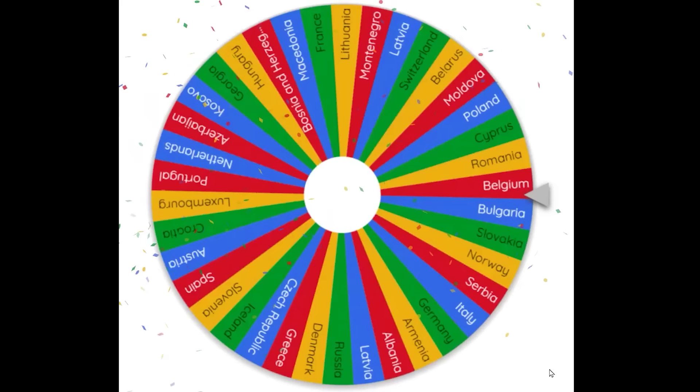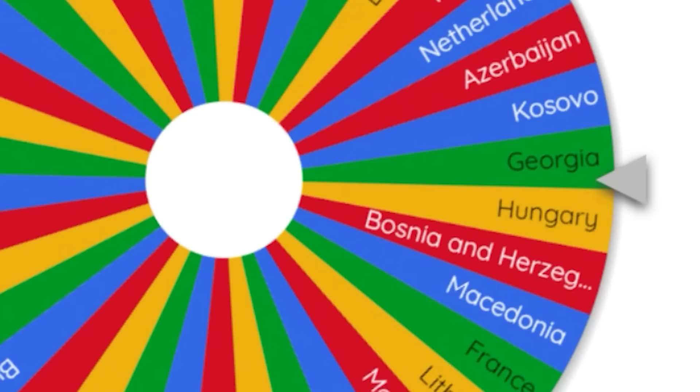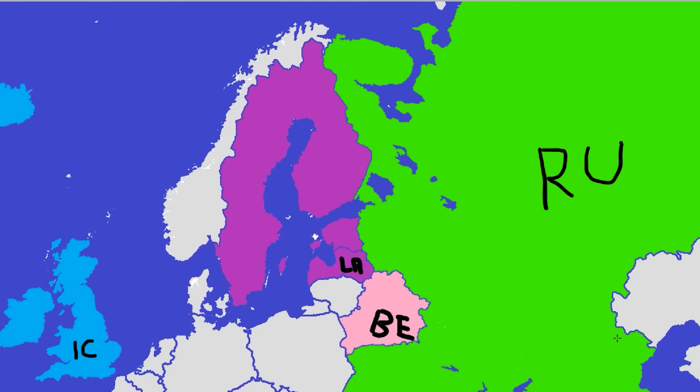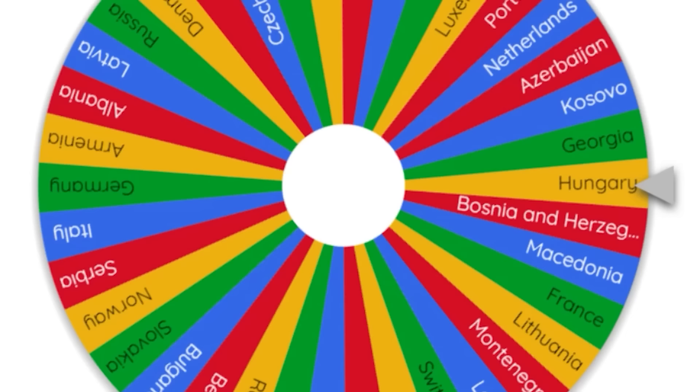Latvia is already pretty powerful, so Latvia is gonna get their first friend, which will make them probably the top nation to beat. It's just gonna be Georgia, so these guys all the way from the Caucasus Mountains are joining the purple game. This map's getting pretty colorful. Back to some war — Hungary is hungry! I haven't made that joke a thousand times.